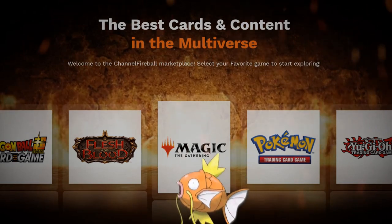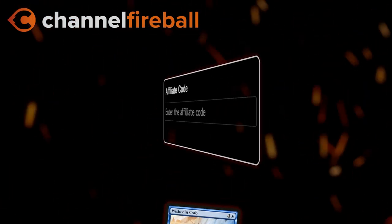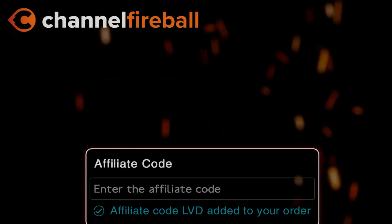Looking for Magic cards? On the new CFB Marketplace you can buy sealed product and singles directly from local game stores. Support the channel by using the referral code LVD at checkout.